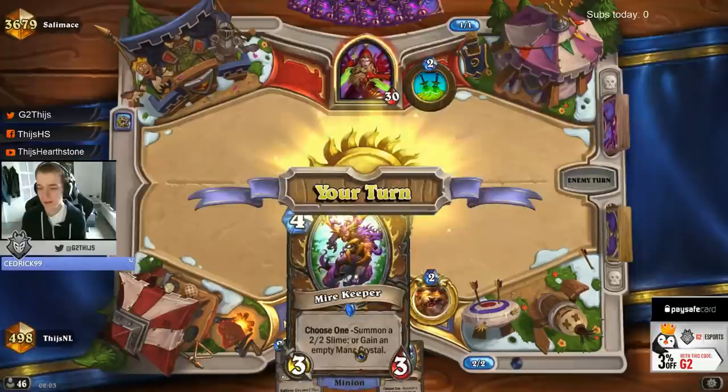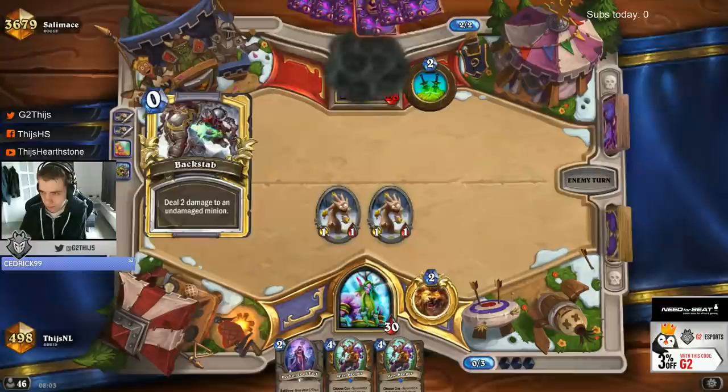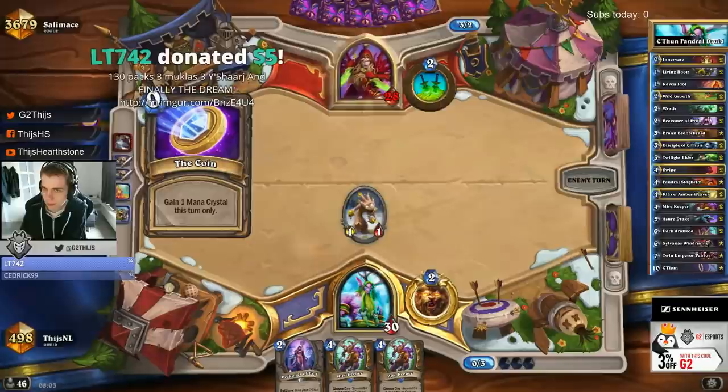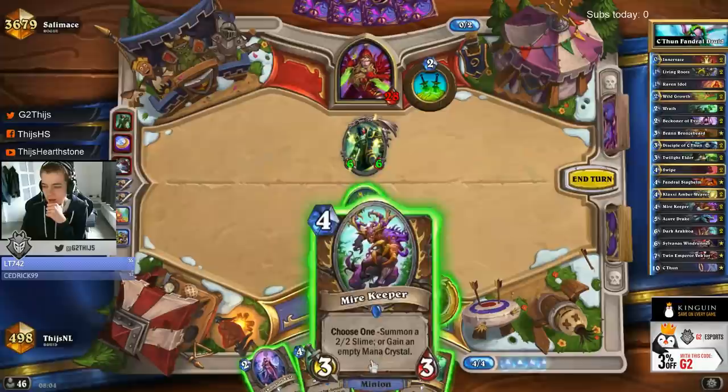The mire keeper — with this one you can choose if you either wanna make a 2-2 slime. We go for this first. You always wanna try to wild draw first. Oh wow, back steps are 1-1.